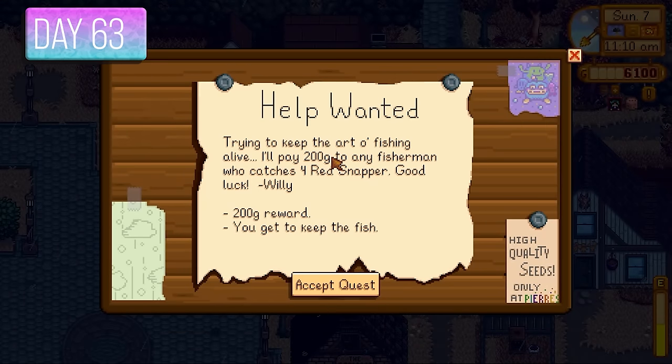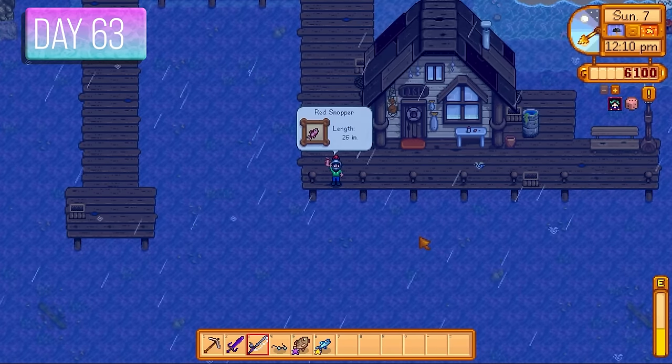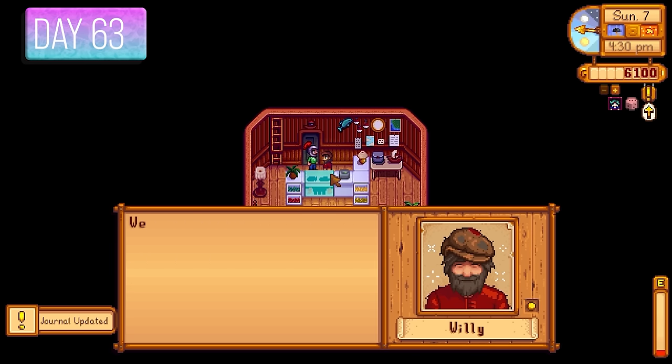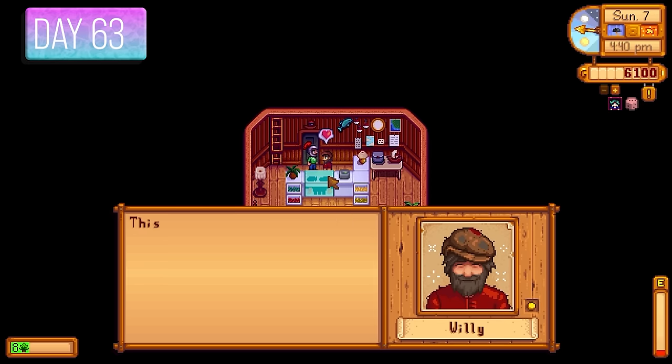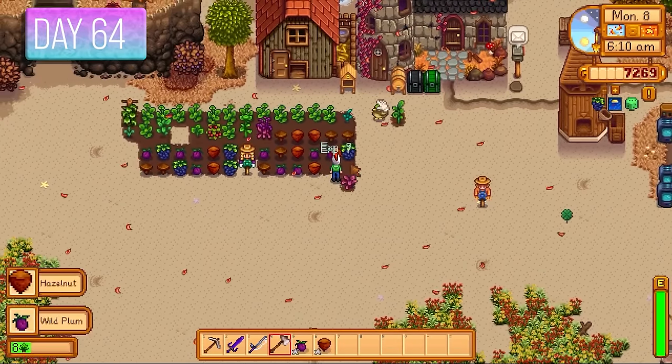Day 63 was rainy — Willy wanted 4 red snappers for 200 gold. I spent a good portion of the day pulling those up out of the ocean. That was another 200 gold from Willy, and I gave him a sea cucumber I caught for some extra friendship points.